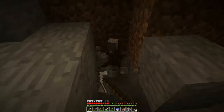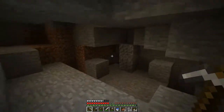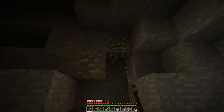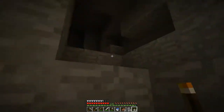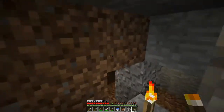As I was saying, down to the right we can see some light — these are either my torches or lava. Lava is good; diamonds are at the level where you can usually find lava.